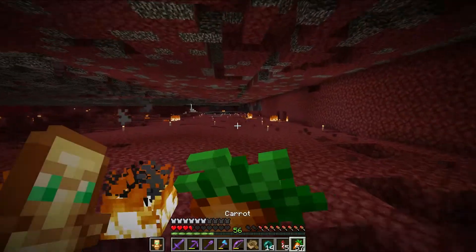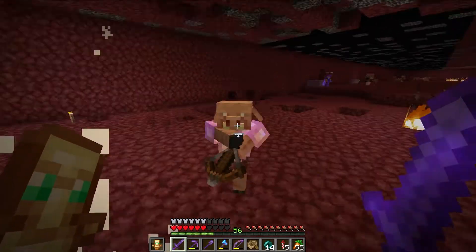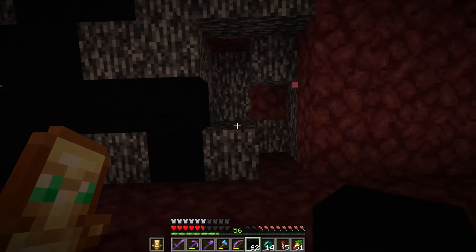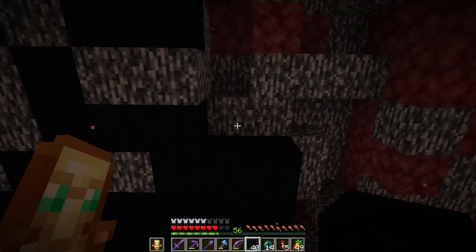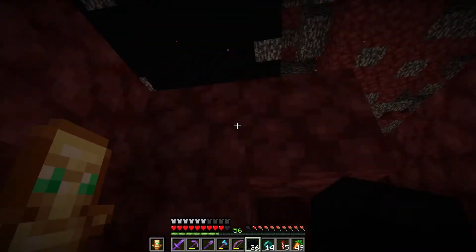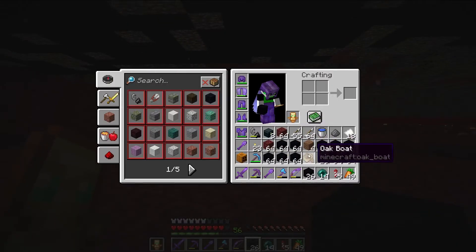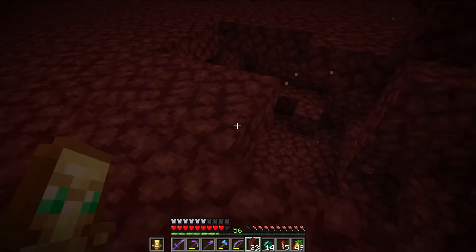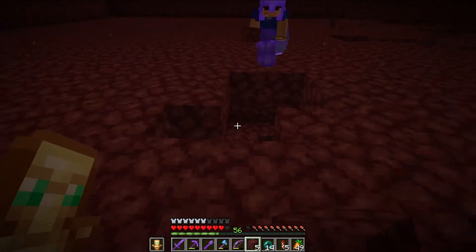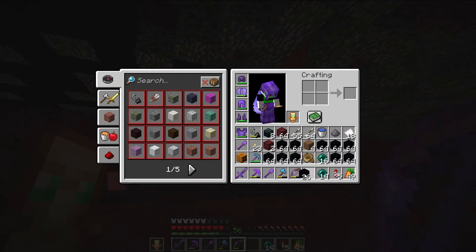Okay guys, so I am with Zeta and I'm nearly dying and we are going to continue placing some of the black concrete on the roof. I'm just going to start placing some over here. This bit's the easy area but it looks sick though. This is going to be so cool once we've actually cleared out the rest of the area and we can see from the bottom of the nether. Also off camera before this, Zeta and I went end busting and I came back with like 28 shulker boxes.